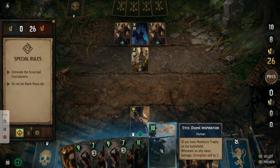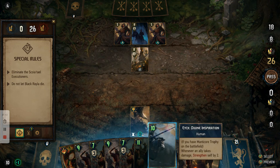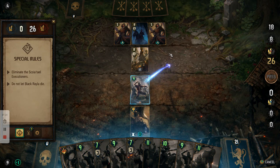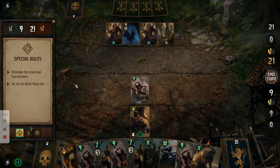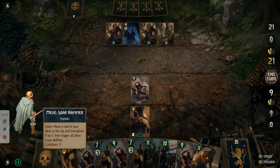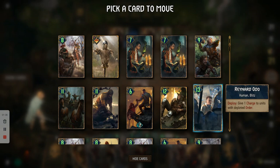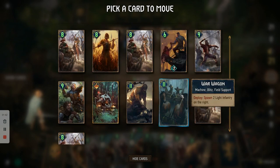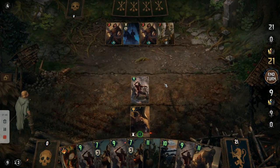I've also got Eek, who will be able to damage any other unit by the strength of himself. We also have Meve — her leader card is Warhammer — so we can move any card to the top of the deck and strengthen it by 3. What I'll do is move another Stray Slinger to the top.